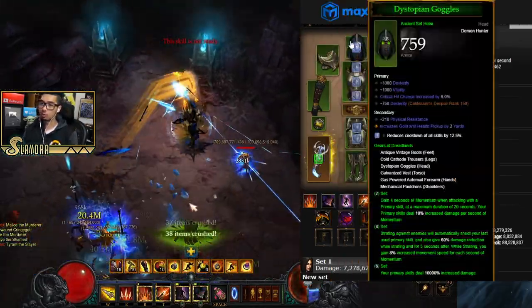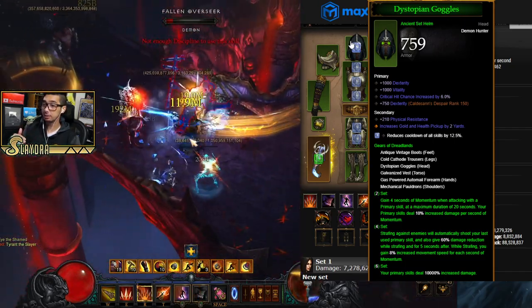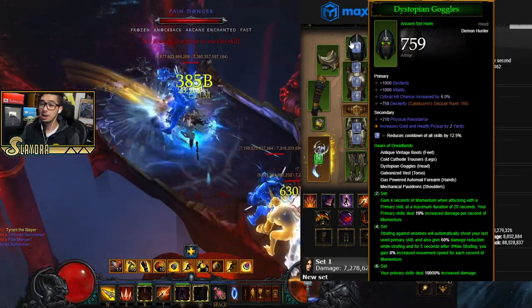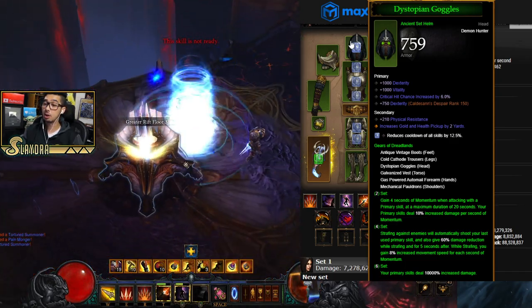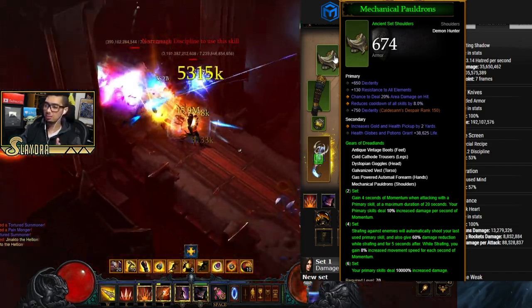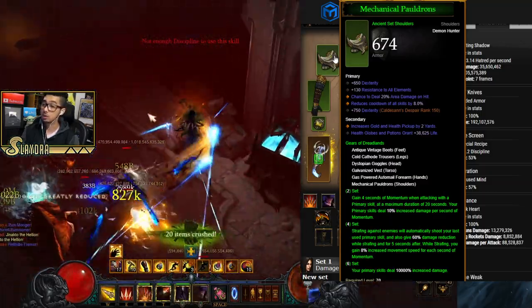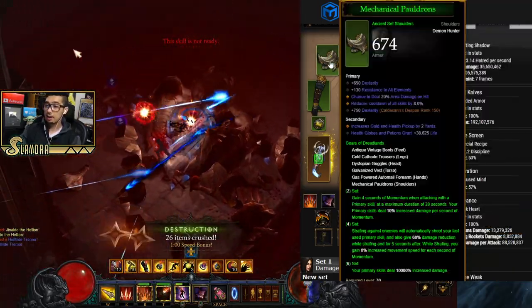For the helmet, look for Dexterity, Vitality, and Critical Hit Chance. The Caldesann's Despair stat appears when you augment gear — don't worry about that early on. We run diamonds in every piece of gear for extra resistance, and the helm socket grants Cooldown Reduction to keep Vengeance up. For shoulders, besides Crit Chance and Crit Hit Damage, this build benefits greatly from Area Damage due to Hungering Arrow's piercing.